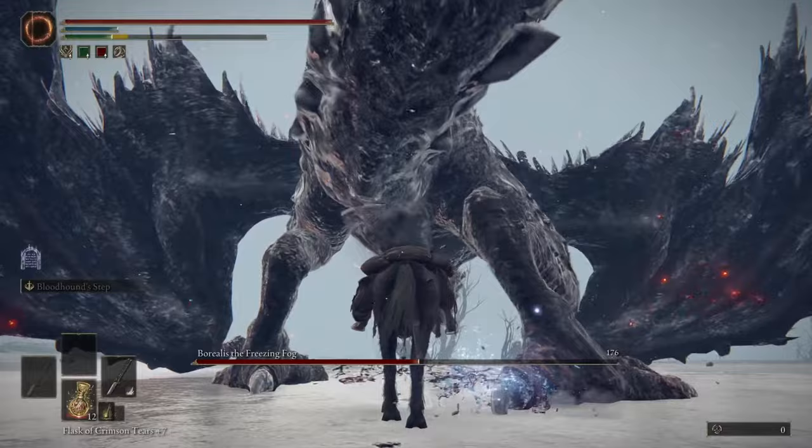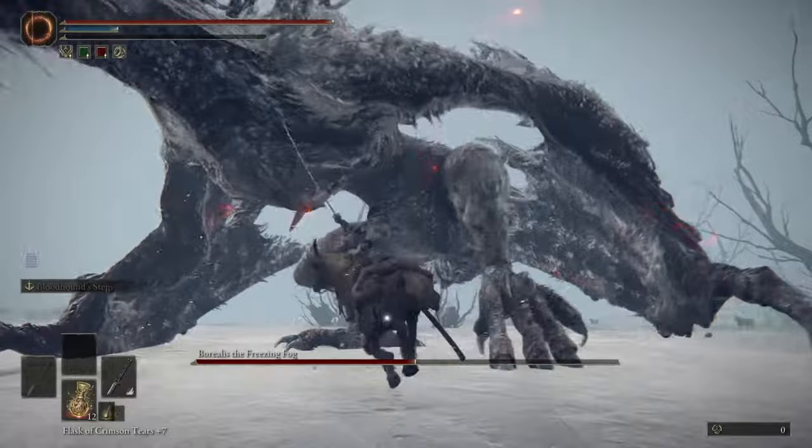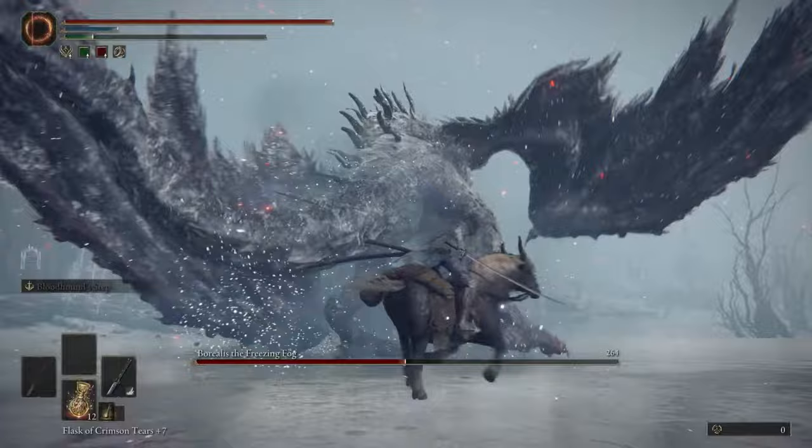It's flying up so we're going to stay underneath it, then it slams down and it'll miss us. Go for the back legs. If it turns around, it's going for a bite, so just run back a little bit. Forward stomp — just stay near the back leg. Just keep whacking away at it.